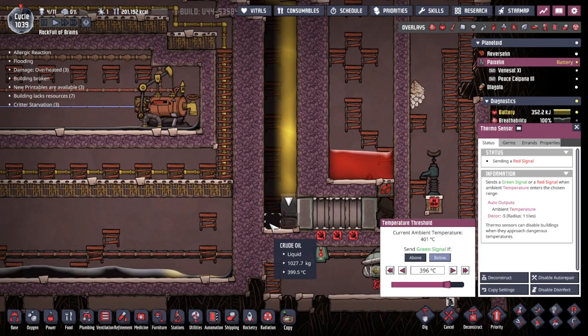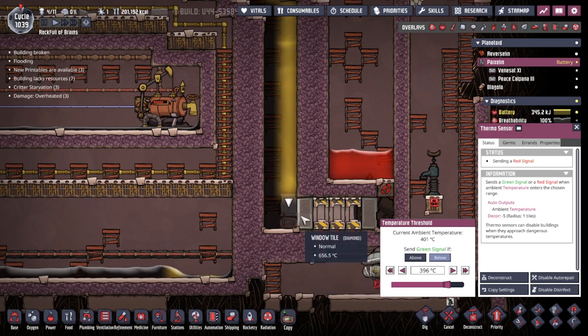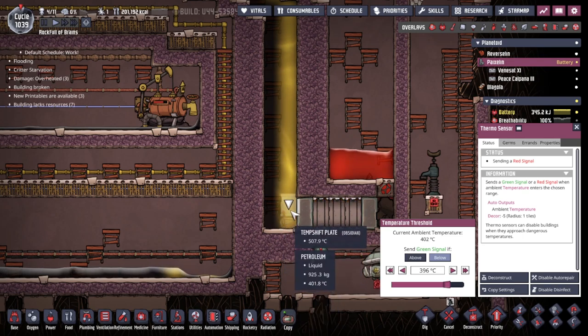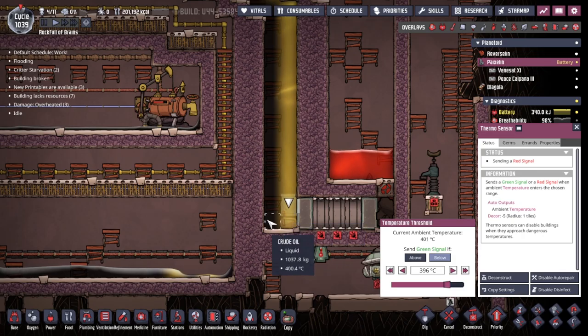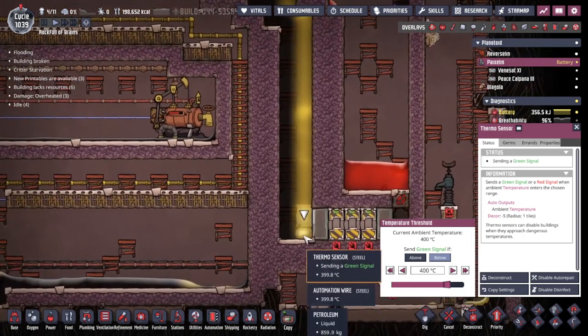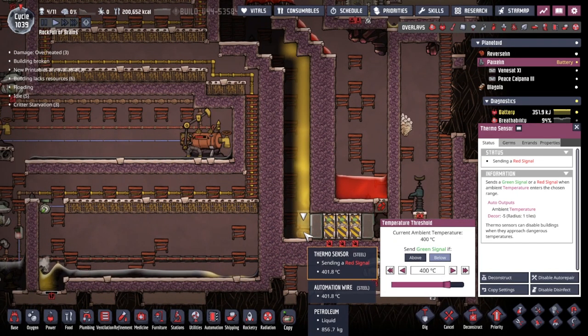400 degrees just seems like a bad idea to set it to — this spikes back up to 650. More petroleum being made — this is nice. Is it good enough though? The temperature bubbles up and down. Dare I leave it at 400? We've just had a day cycle announced so I can reload if need be.